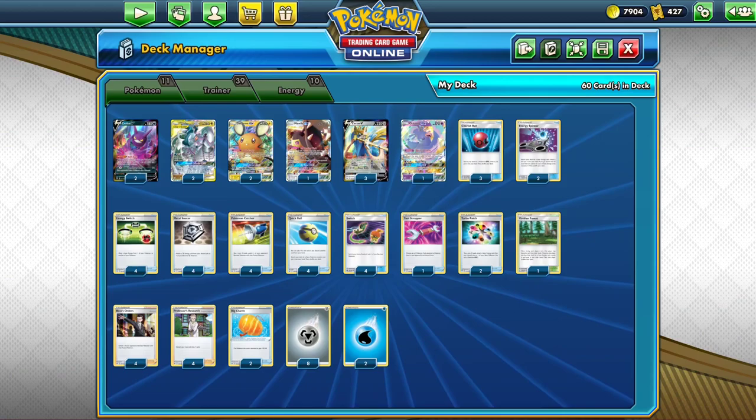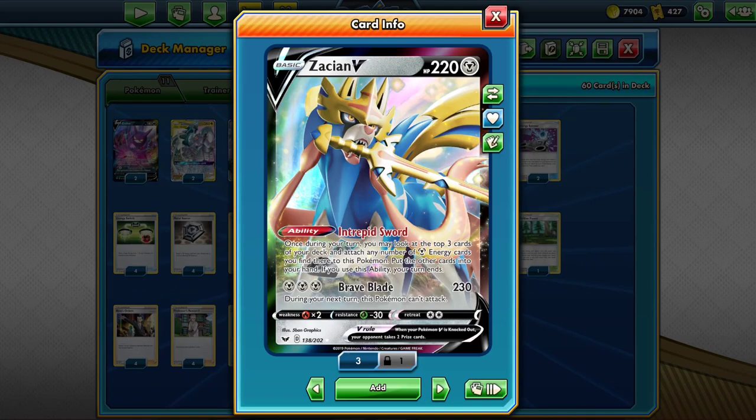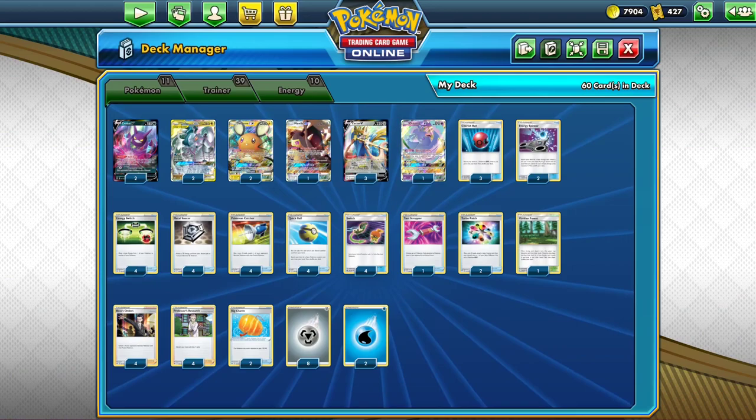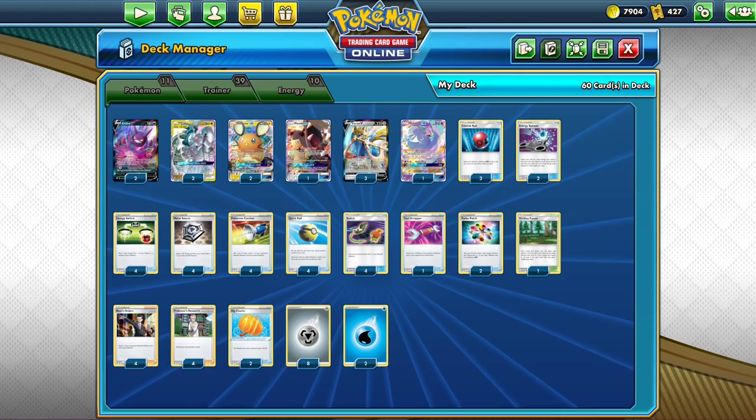Moving down the line, we have Dedenne GX at still eight packs each, and Mawile GX is now three packs. The best attacker in the deck is Zacian V — you need three copies at 13 packs each, so a full three copies is just under 40 packs. Oricorio GX just lets you draw three cards if one of your Pokémon was knocked out the previous turn, and that is two packs. For all 11 Pokémon in this deck, you can expect to spend just over 125 packs.